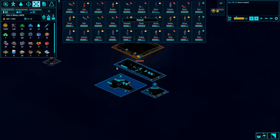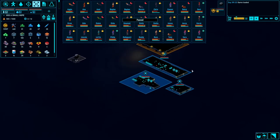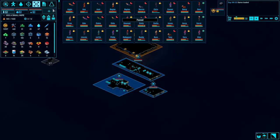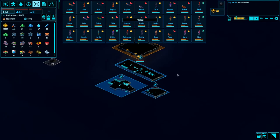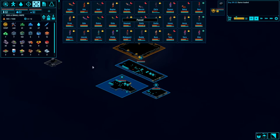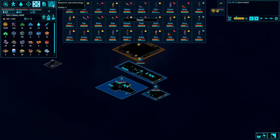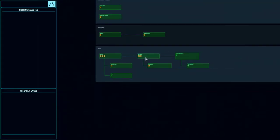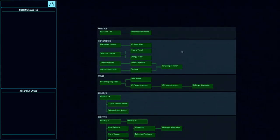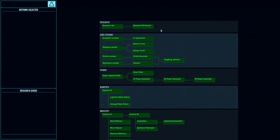I'm going to load up a game that I have just about finished, and we're going to talk about what we have available to us. This is the very end of the game, so we're going to quickly go over everything that's different. The biggest thing in Alpha 13 is the new research tree. The research is now broken up into categories, so the way that research progresses is different.